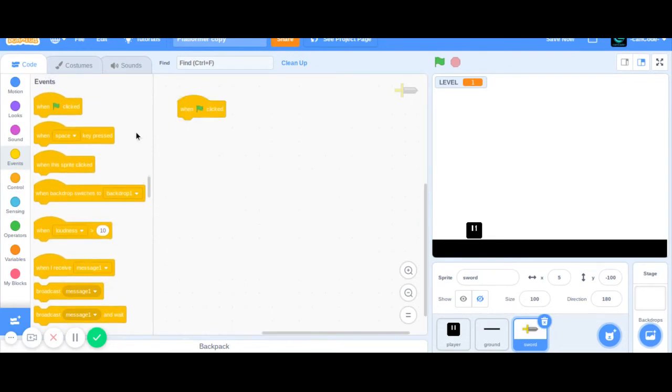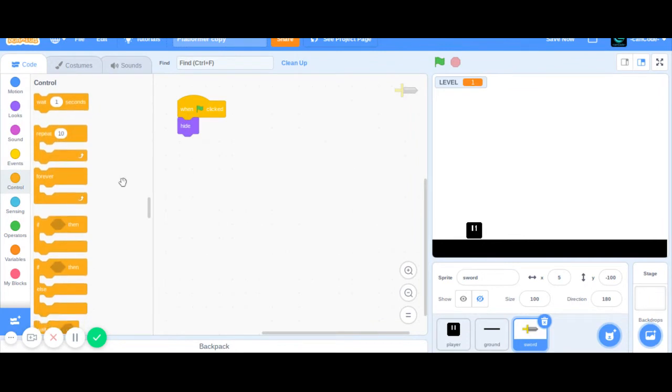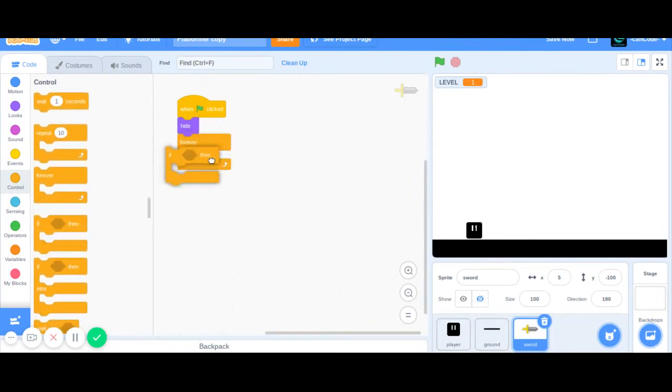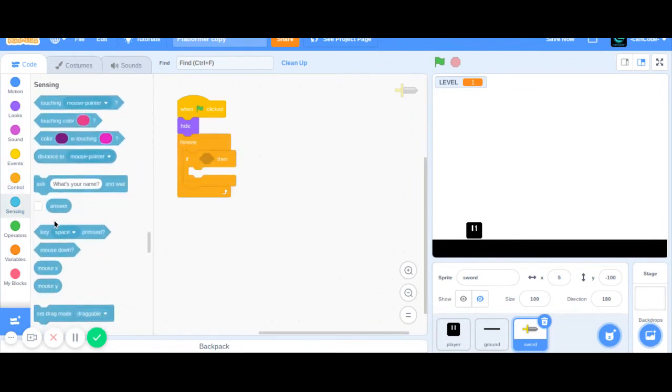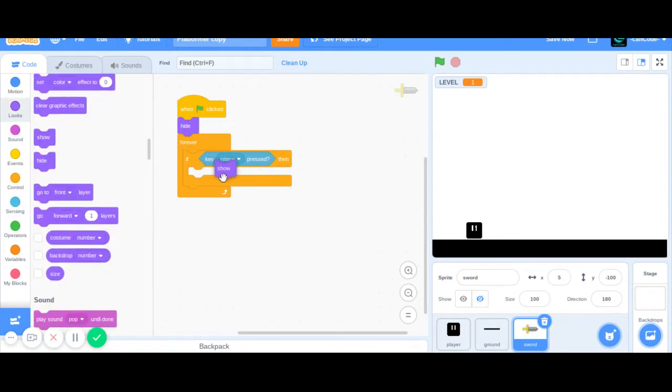When flag clicked, hide, because you don't want it to be showing right away. Then forever be sensing to see if the key space is pressed — we can use the space key, but you can use whatever you want to use the sword. And we're going to show the sword, so when the key space is pressed, you're going to show the sword.